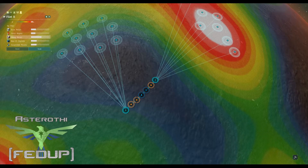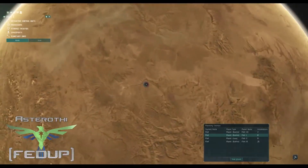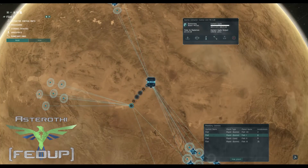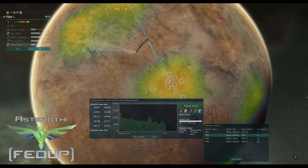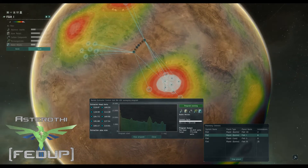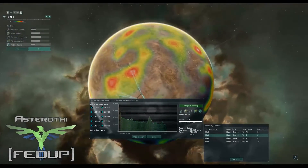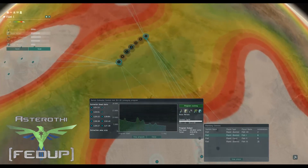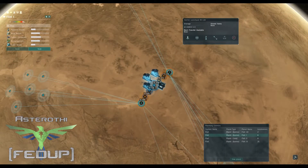Now let's check out my other planet to see what it looks like on the barren side. I just put this together. This scan has way lower numbers for the material, but you can see it's one of the biggest hot spots on the planet. Everything's nice and tight together. It's basically the exact same setup, just building mechanical parts instead of consumer electronics.